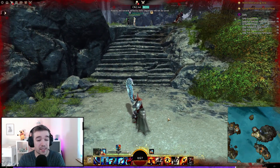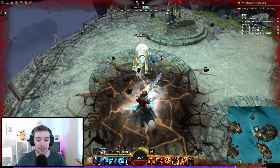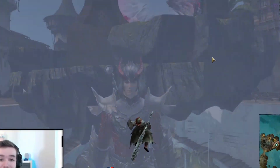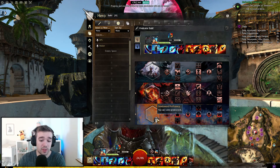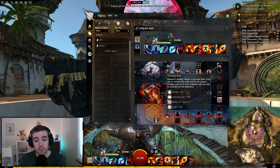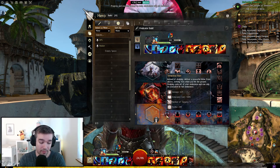That was the weapon spells and the utility spells. Also, our dodge is replaced with a jump attack. Now let's go to the talents and builds. In the Vindicator spec tree, the first major trait is: instead of dodging, deliver a powerful blow from above striking foes when you hit the ground — dodging costs all your endurance and can only be executed at full endurance.